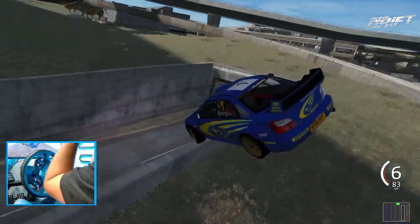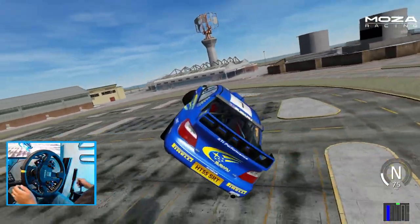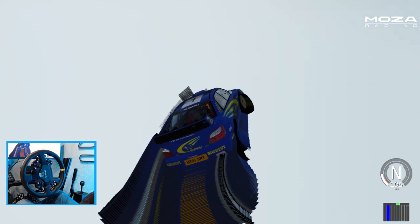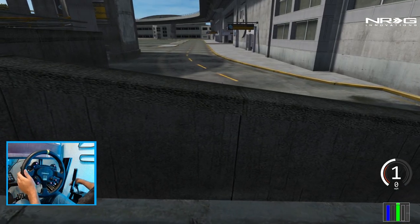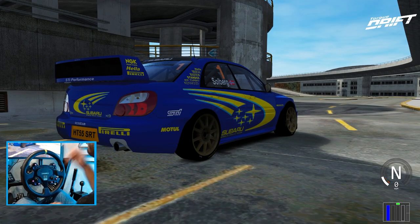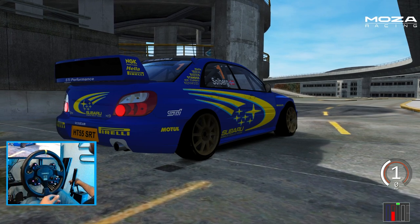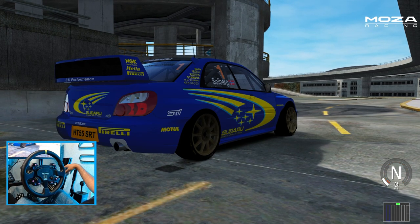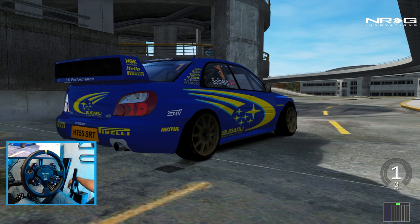Hello everybody, I'm Evil Rabbit. We're here in a drift-tuned rear-wheel drive Subaru Bradley car converted to drift car on a GT4 map from Grand Theft Auto 4. Make sure you guys follow me on all social media - link in the description box below. We're gonna do some street drifting, let's get to it.